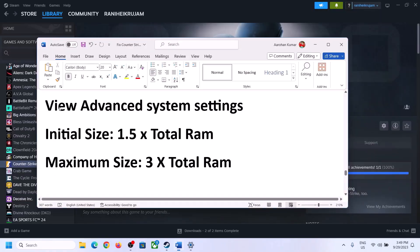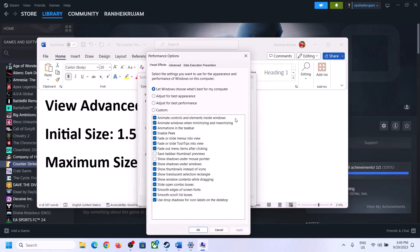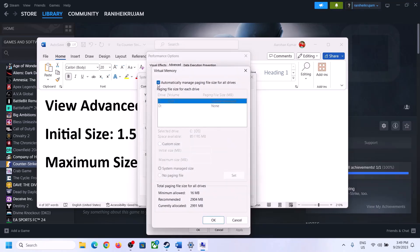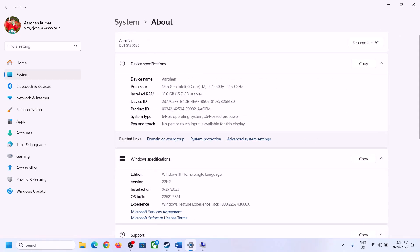The next step is to increase the virtual memory. Type View Advanced System Settings in the Windows search box and click on it. Click on the first Settings button under Performance, go to the Advanced tab, and click Change. Uncheck the box which says Automatically Manage Paging File Size for All Drives, select the drive where the game is installed, then put a check on Custom Size. For the initial size, it is 1.5 times your total RAM. You can check your total RAM in Windows Settings under System > About.